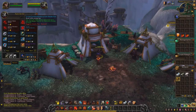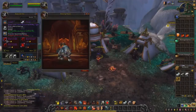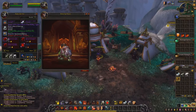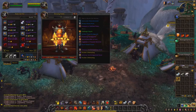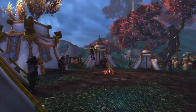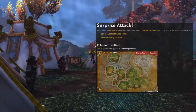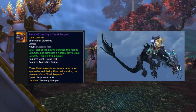Once you get to Revered you can purchase the Grand Commendation of the Shadowpan, which unlocks a 100% bonus reputation gain with the Shadowpan across all characters. Once Exalted you can get the amazing tiger riding mounts and the cool transmog helm which can be applied to any class. Also from there you can get 2 quests that once finished will reward you with the Reins of the Onyx Cloud Serpent, which is a nice flying mount.